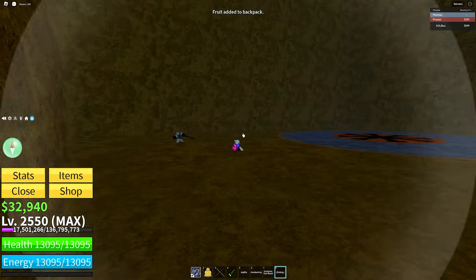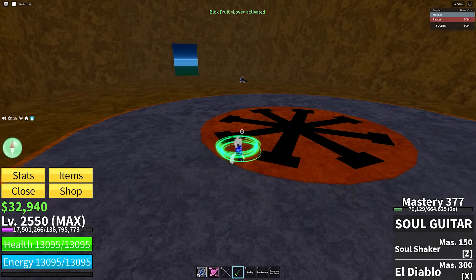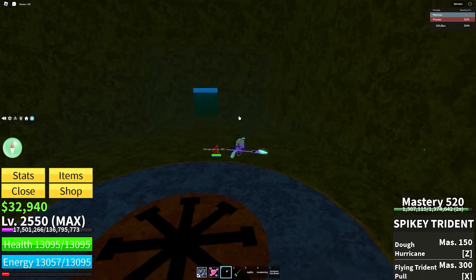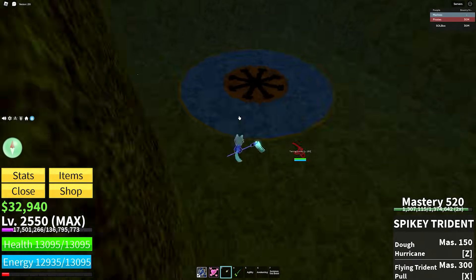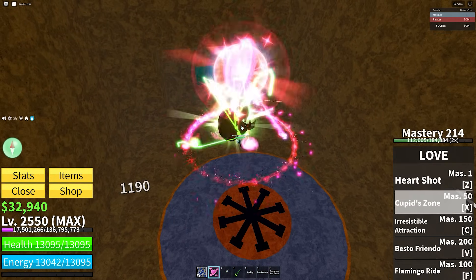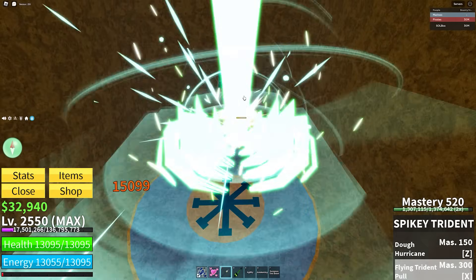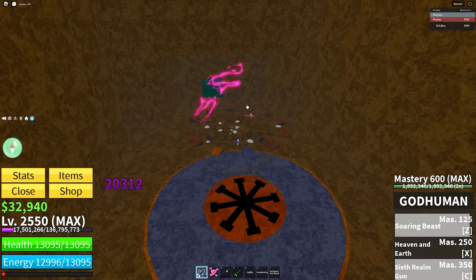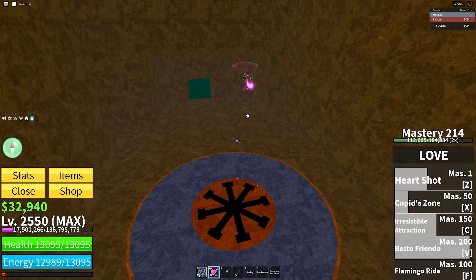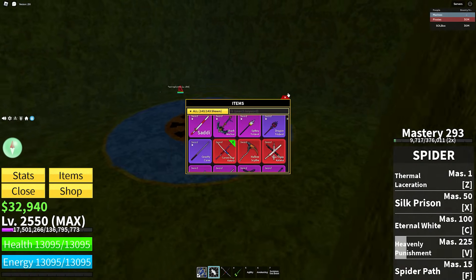Love fruit is actually a very underrated fruit — it's just not used much because people use F to run with it. Spiky Trident is the best sword for this. Hard Shot is the only move that does real knockback, so you go Irresistible Attraction, then Heart Shot, pull them back, and go into your God Human moves — they're basically done.